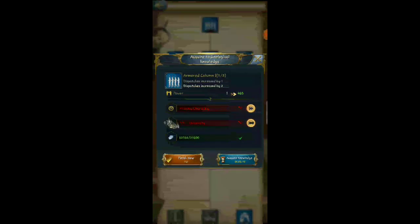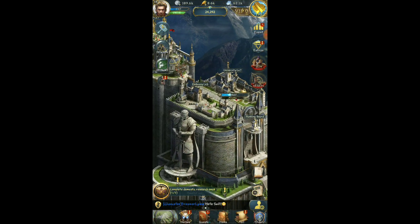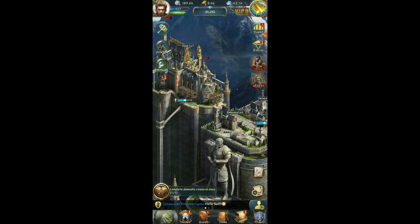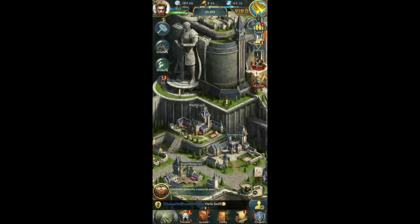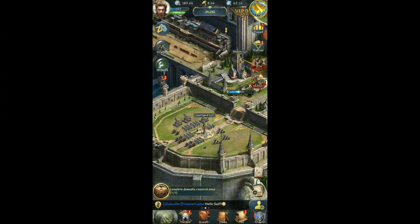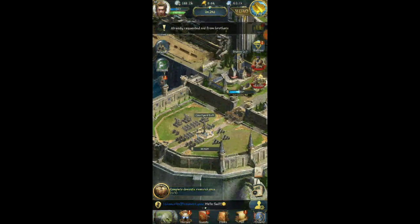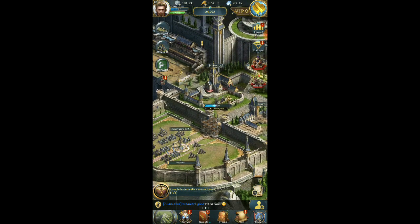We can't really do anything with this one. We have to be university level 9 to get the extra march slot. That's fine. So we are actually leveling up our keep right now to level 8. We're getting there. Let's go on to 8 — we need to get our barracks and everything else leveled up as well. Courtyard's at 5, it's not going to hurt to level this thing up right now. Since we're in a very active order, we have no issues here. We're going to grow pretty fast.